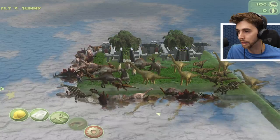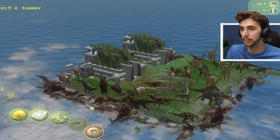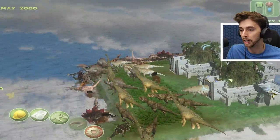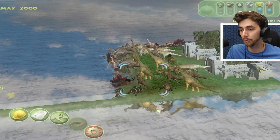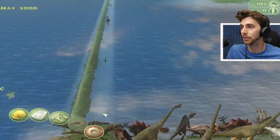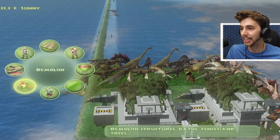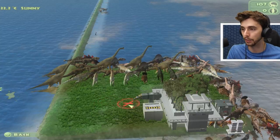Acrocanthosaurus and Carcharodontosaurus now. It's not dead — that's interesting, I thought it was dead. Once these things are hatched, we'll delete the hatcheries. We do have some dinosaurs that are out and about. Right, let's delete these hatcheries now because I think everything's been released. There they are — we have so many dinosaurs.